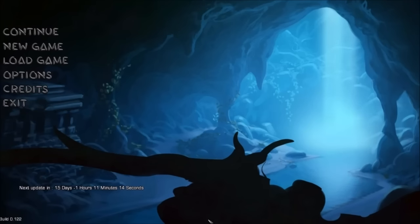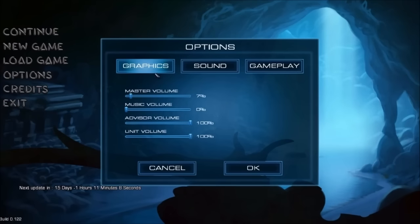That means the game is still under development, so everything that you're about to see is subject to change. Here's a look at the main menu: Continue, New Game, Load Game, Options. Under Options, you've got Graphics, Sound, and Gameplay tabs.